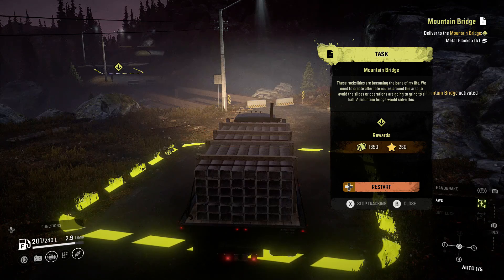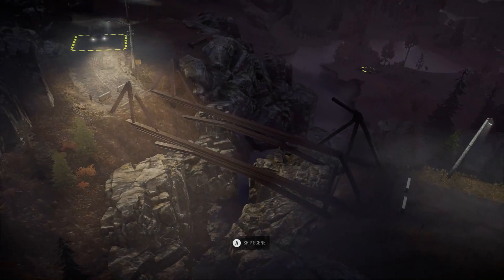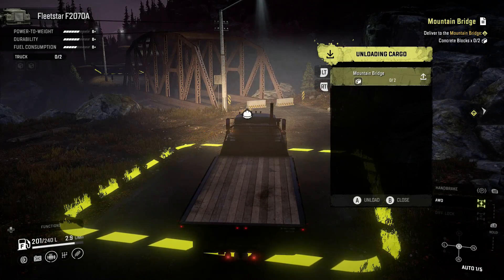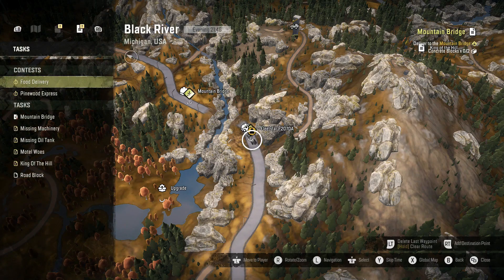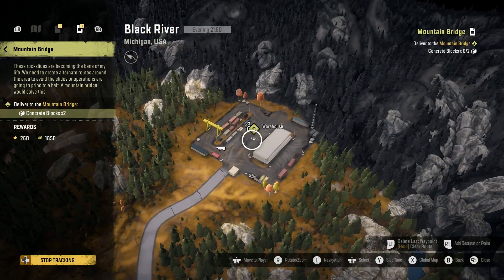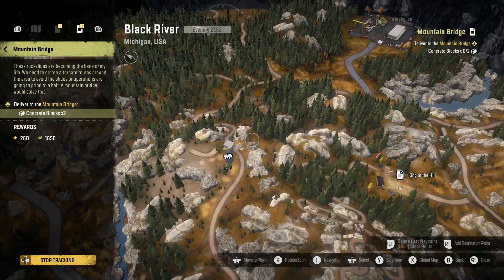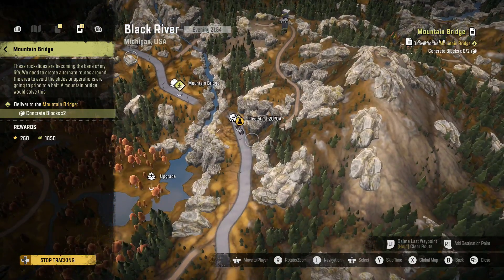Let me turn this in - gotta accept the mission first. Cargo management, unload - okay, getting the little animation. I came to the Fallout series through Fallout 4 and actually went back to try Fallout 3. I know Fallout 3 and New Vegas - which is kind of an addition on the same engine - are some of the most popular ones in the series, New Vegas in particular. But I just couldn't get into going back after having played Fallout 4 first.